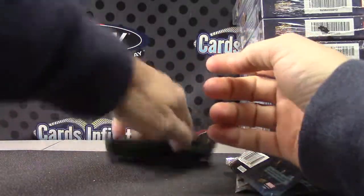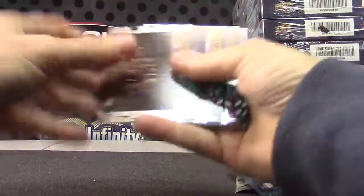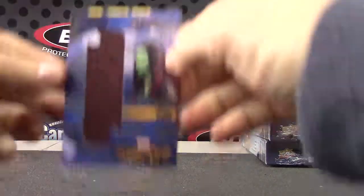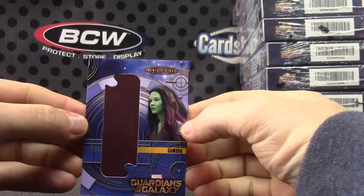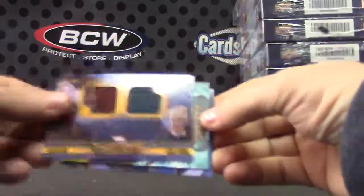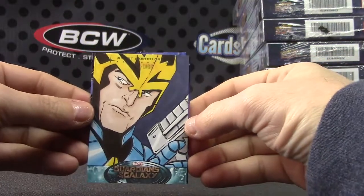Just base and insert. We'll recap what you did get: a Jumbo Relic card of Gamora, Star-Lord and Nova Prime, and a one-of-one sketch card.